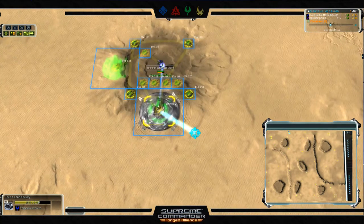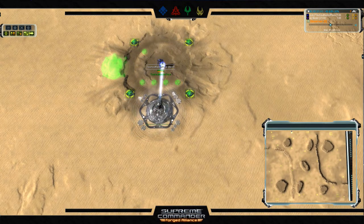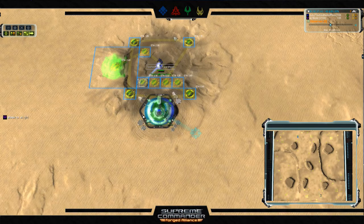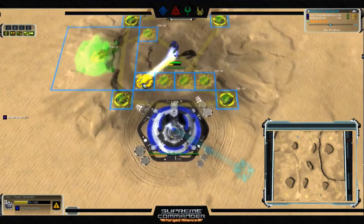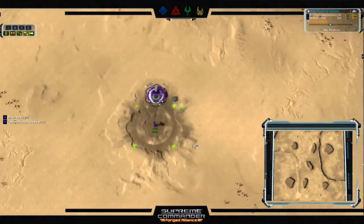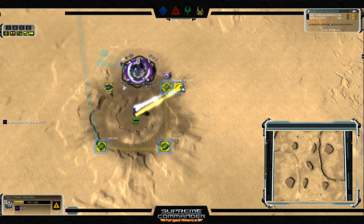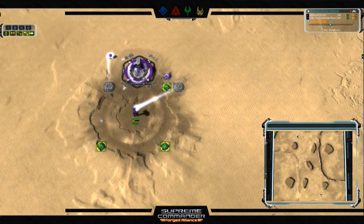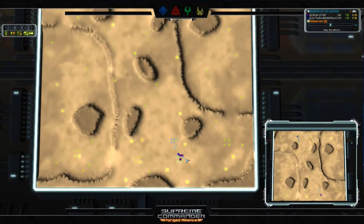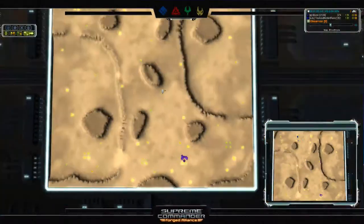Petrick is going to get his first land factory down making use of the double adjacency available for the starting position. He's going to grab four core mexes and two power generators. Down in the south, Bloodier is also going to get double adjacency on his first land factory, two power generators, and three mexes. He's going to get that fourth mex with his first engineer, which slows expansion slightly, but that engineer will then proceed to grab the hydro.